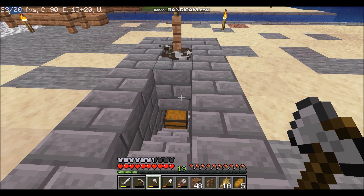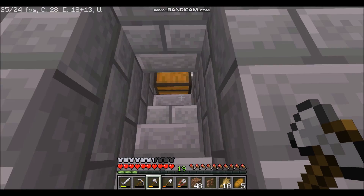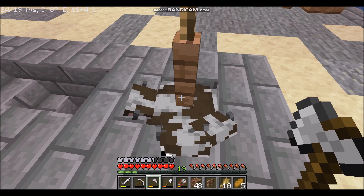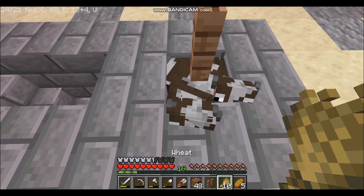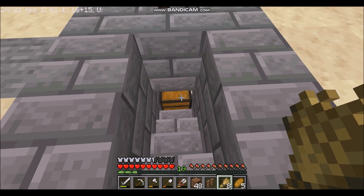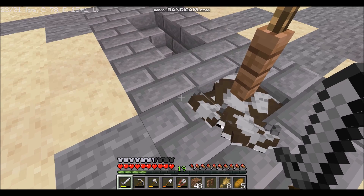10 seconds later for you — boom, cow farm. So basically, this uses Minecraft's mechanic that you can only fit so many mobs in a single block. If you put more than what it can hold, it ends up just killing the mobs and then it'll drop the materials down here. So that was a lot quicker than I thought it was going to be.